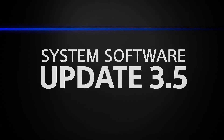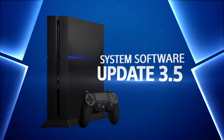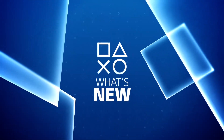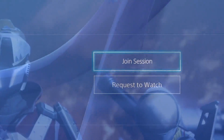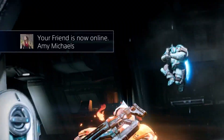Your PS4 has never been more connected with the latest PS4 system software update. Let's take a look at some of the new features in action. Immediately join online multiplayer when your friend has a game going, and get instant notifications when friends come online.